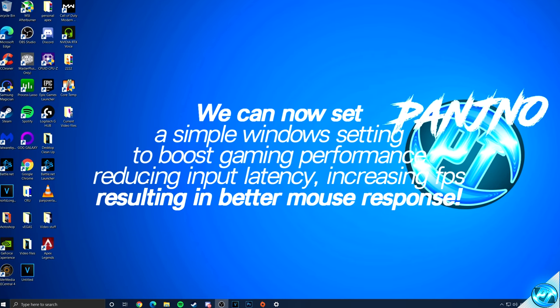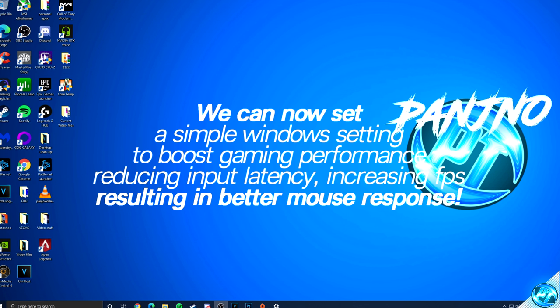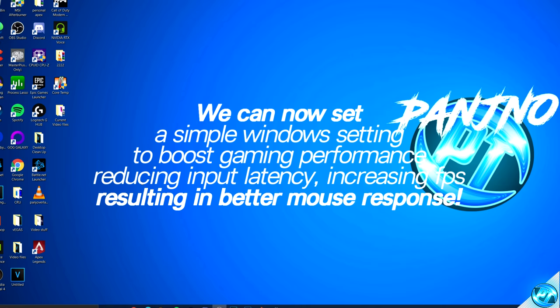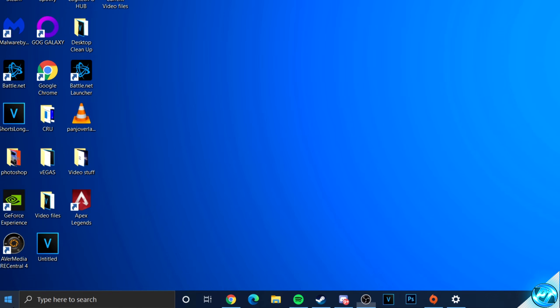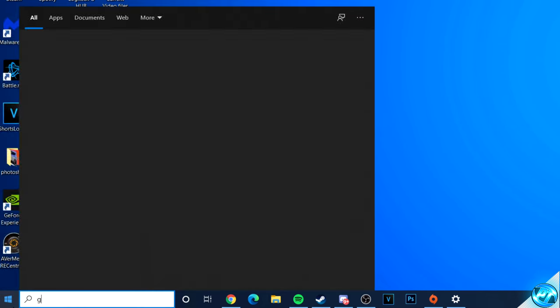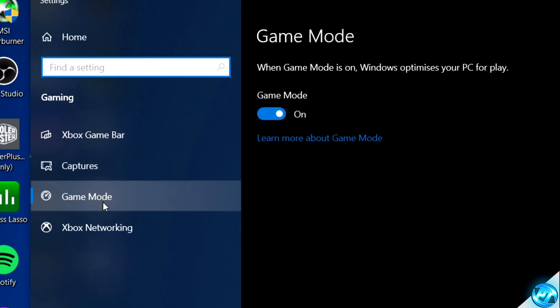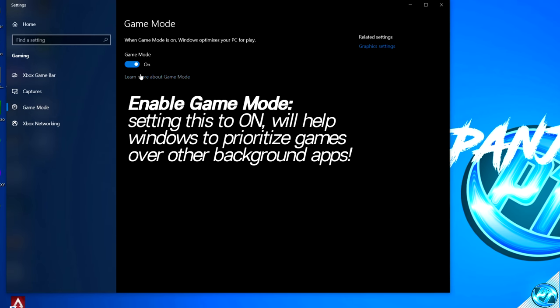We can then quickly set another optimization setting inside of Windows to ensure we're getting the best gaming performance, which will also help reduce our input latency and give us better mouse movements. Navigate to the bottom left-hand side, click on the Windows button, this time type in 'game mode'. Go up to game mode settings, navigate to game mode on the left-hand side, and ensure that Windows Game Mode is switched to the on position, allowing gaming applications to take a slightly higher priority over other applications running on your PC.